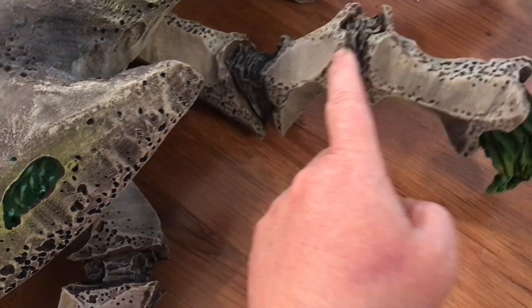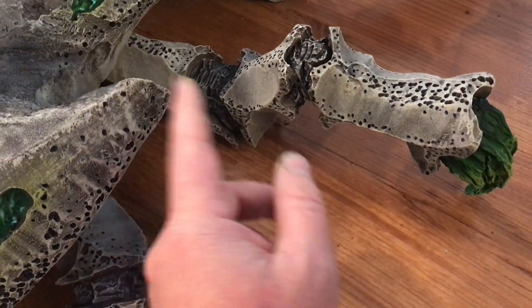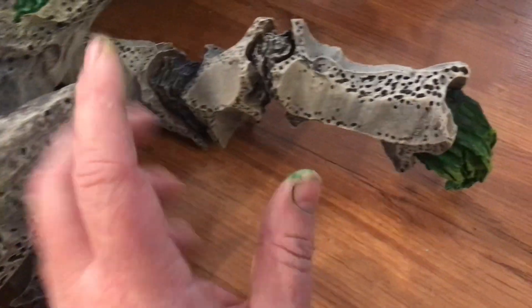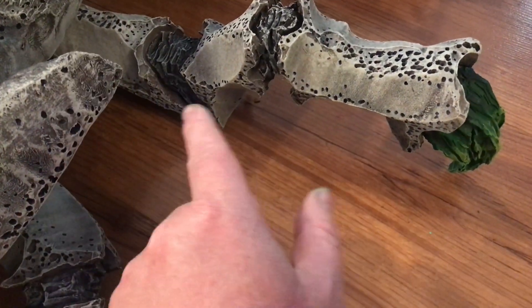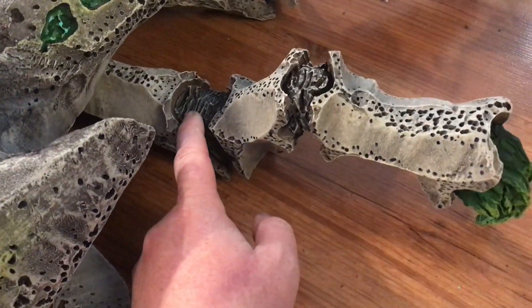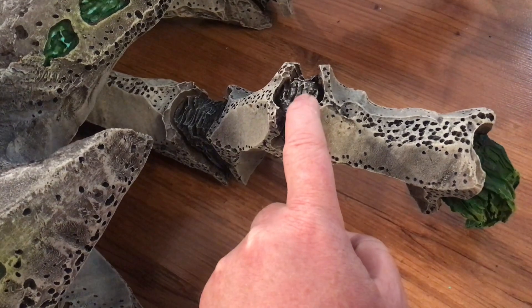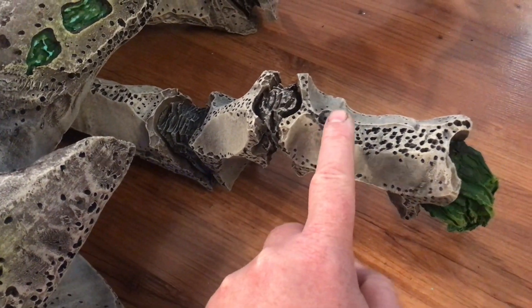Everything has been dry brushed. It's not completely attached — I still have to silicone those into place, which will be the very last stage. It depends if you want to move this thing around; you may want to come up with a different leg connection. All I did here is paint these joints black and then dry brush them again with the same light tan.